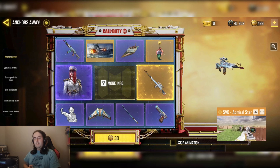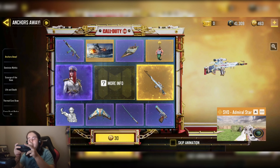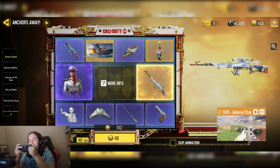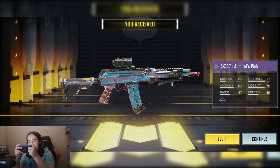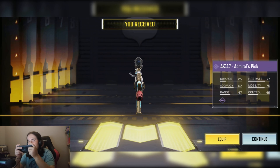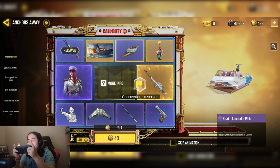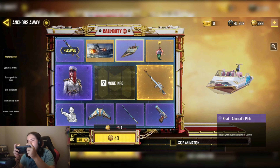Here we are in the lucky draw. I have some color points and I'm going to do a couple of draws. Let's get into it — oh damn, got the AK117 to start with. That's a decent skin, comes up like the amateur blue bits, but too much grey for my liking to be honest. And I get a discount of course — brilliant.